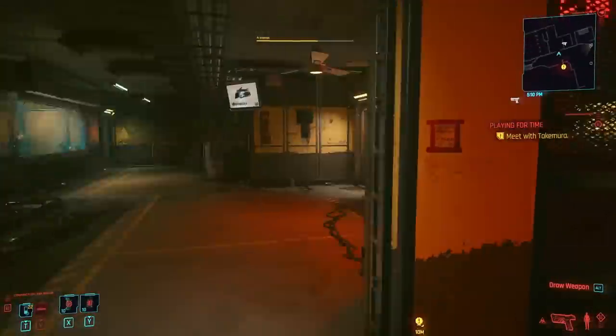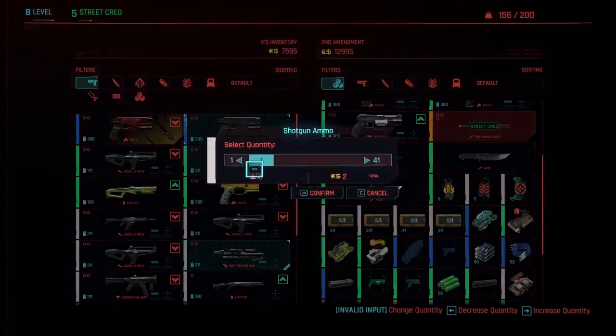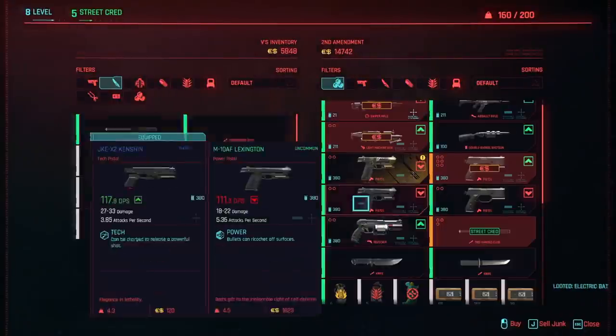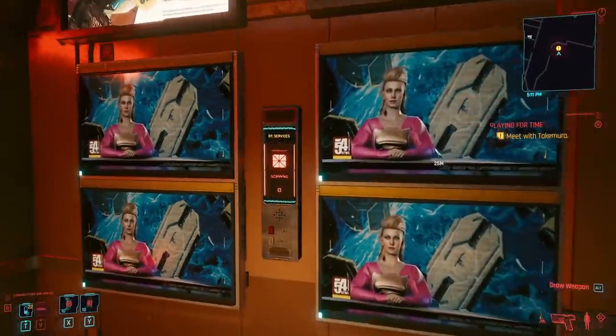Before we go outside, let's stop off and see if there's any weapons we can buy. No weapons are jumping out at me, but shotgun ammo always goes a long way, so we'll take all of it. Electric batons are also useful — electric damage is extra damage to robots — so we'll take one of those as well. Let's get onto the streets.